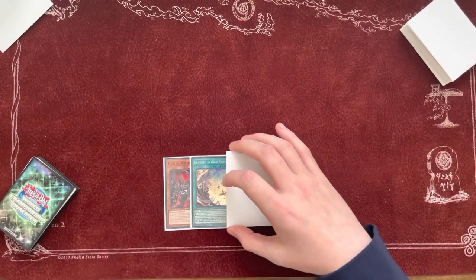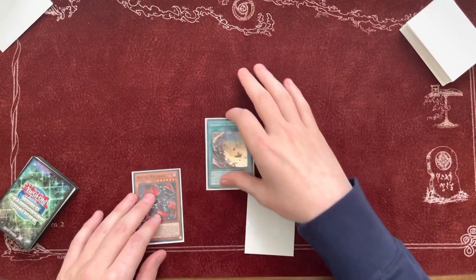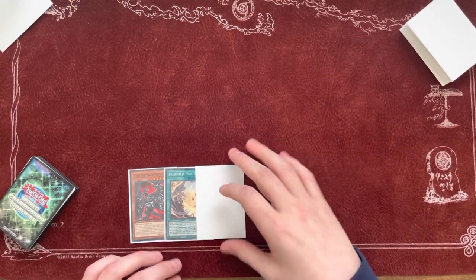It's just going to be a short video. A lot of people ask me how to do this, but it's really simple. Your requirements: you need High Spirits, any Bistrials monster, and any card to discard, essentially.